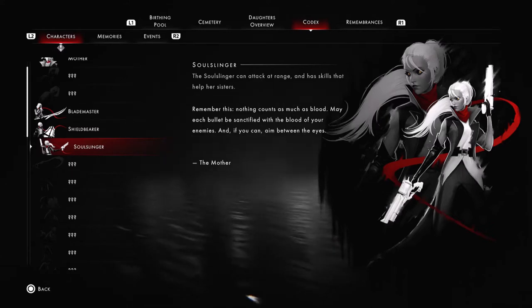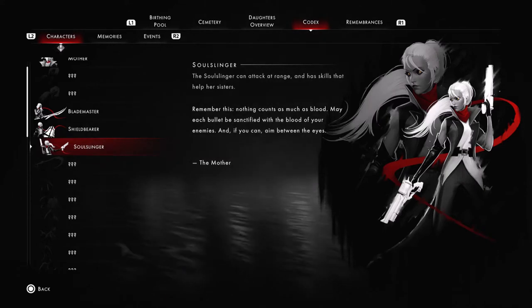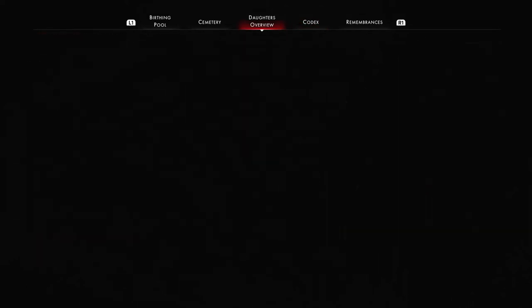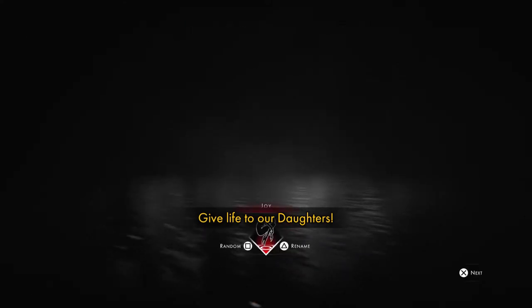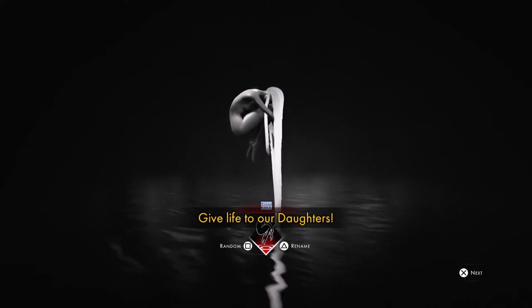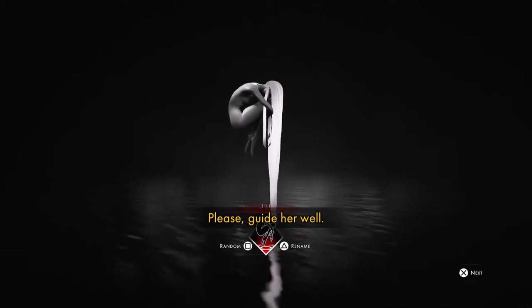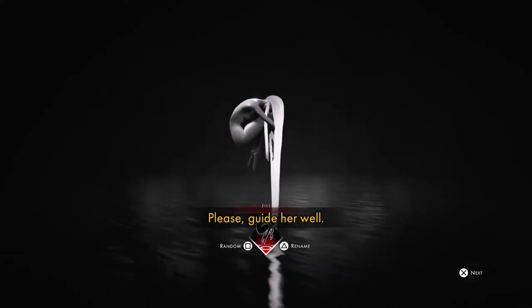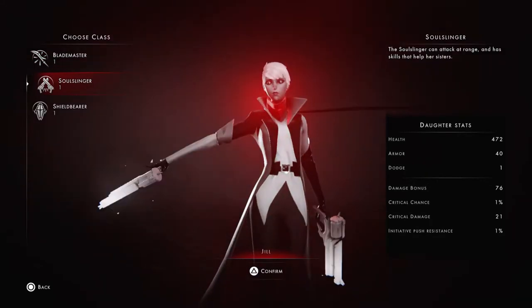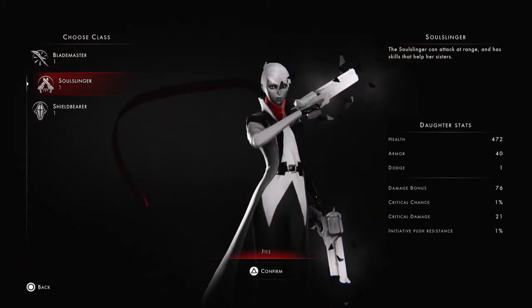In terms of stats, the Soul Slinger is somewhere in between the Blade Master and the Shield Bearer. She is able to have a lot of dodge later on, but dodging is one of those things — it's not something that you can rely on completely. She doesn't have teleporting abilities like the Blade Master, and she doesn't have armor skills like the Shield Bearer. So to some degree, she's actually a very squishy character. You should use her from range, and protect her with your Shield Bearer.